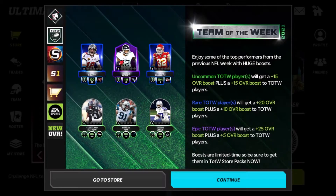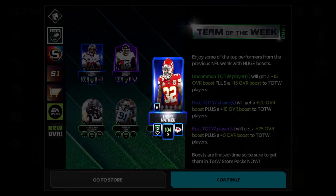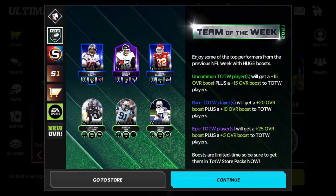Derrick Henry is base 94 and he's up to 119. Tyron Matthews — his base is around 82 — is up to 104.